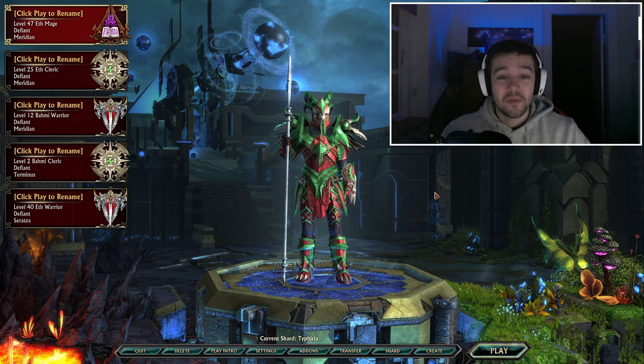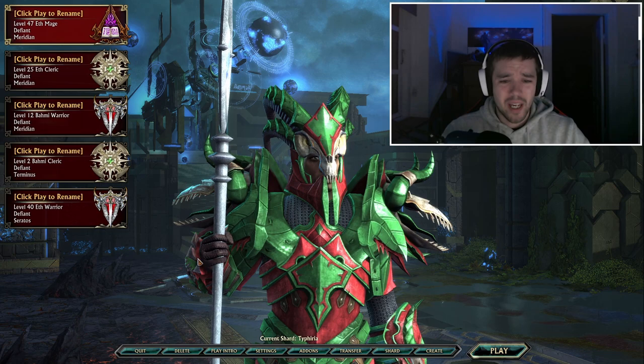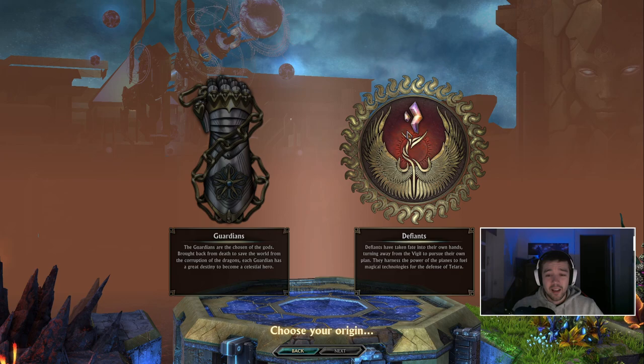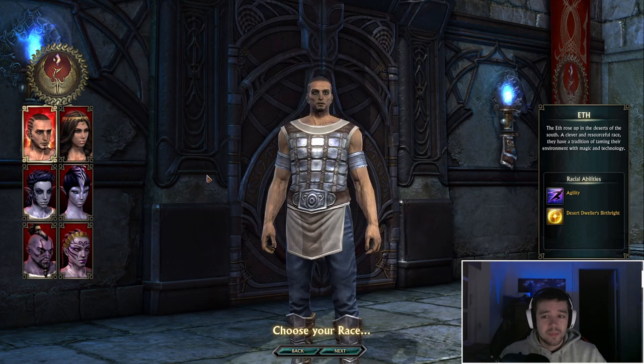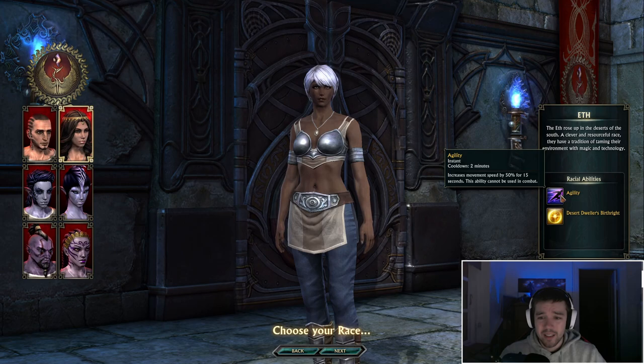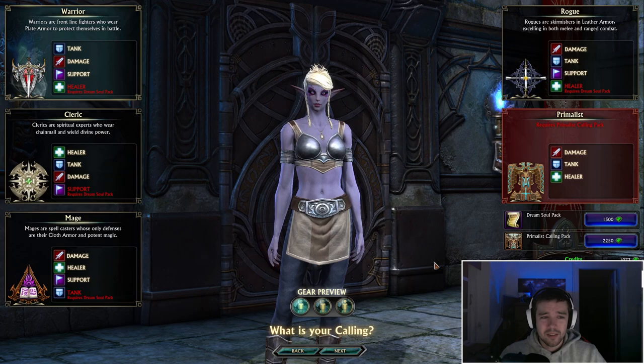The first thing I see is that the graphics actually looks quite enhanced — nothing that looks bad. Let's create a new character and see the new user experience. We can choose between the Guardians and the Defiance. I'm probably going to play the Defiance because they have a more fun starting soul. We can choose between playing Eth, Kelari, and Bahmi. Eth has a sprint, Kelari has a camouflage where they transform into a fox, and Bahmi has a leap — I'll take the fox one.